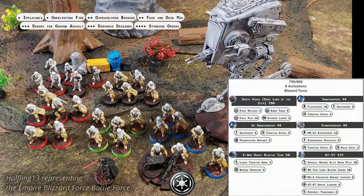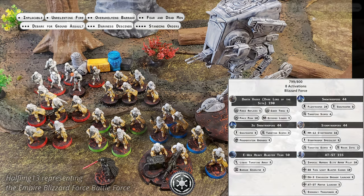The Blizzard Force has brought the Dark Lord of the Sith, Darth Vader, though instead of Burst of Speed he has Force Push. Four units of Snow Troopers march alongside, one with a flamethrower and three units with fragmentation grenades. A unit of Storm Troopers equipped with an HH-12, targeting scopes, and a specialist fill out the core choices. An E-Web heavy blaster fills the support role required by the Blizzard Force, and a fully armed AT-ST brings the heavy armor to the army.